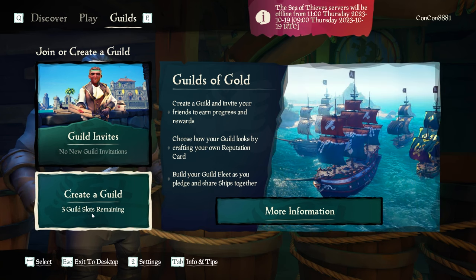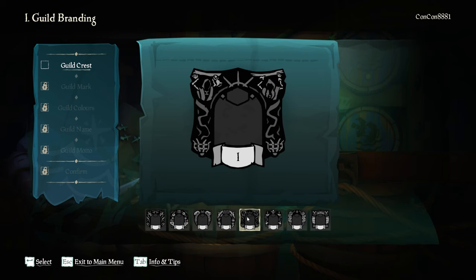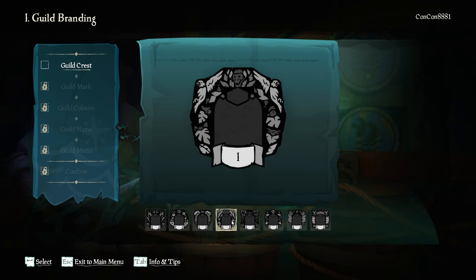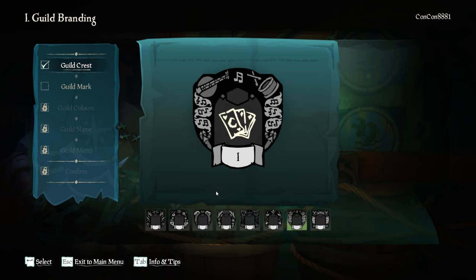There's some information here you can read too, but in this video I'm going to go ahead and create a guild, starting off with a guild crest, which you have eight to pick from currently. You can then select your guild mark, which is the thing that goes in the middle there, and you can see there are five pages of eight here that you can choose from too.